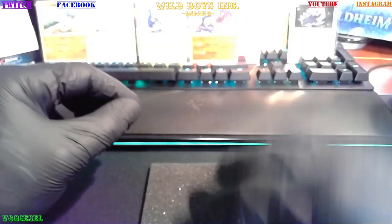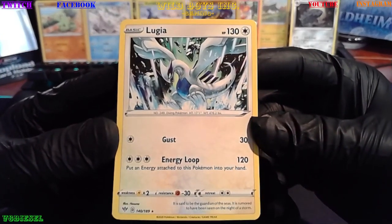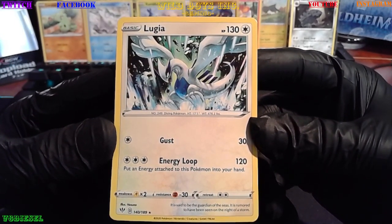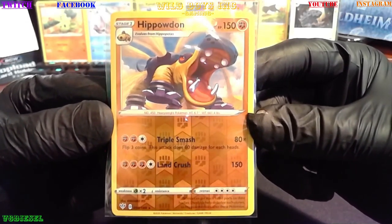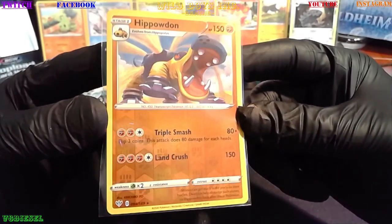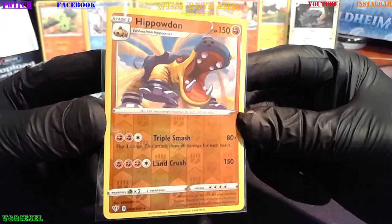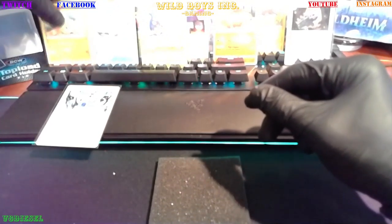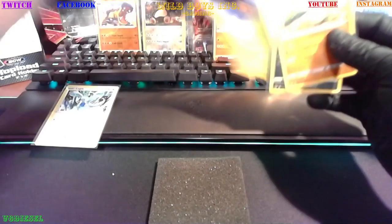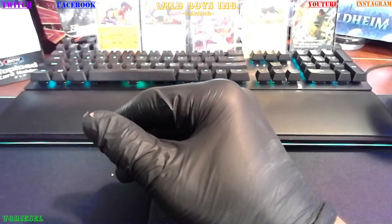Beautiful rare card — 150 triple smash. Then you got a Lugia, whatever you want to say. Another big rare. So we are delivering, this box is delivering. It's blowing the other box away. Look at that — flip three coins, this attack does 80 damage for each heads. That's absurd. Wow, it's almost not fair. Someone pulls that out, I'm like — alright, I'm done, you win. Unless you got like Tyranitar.